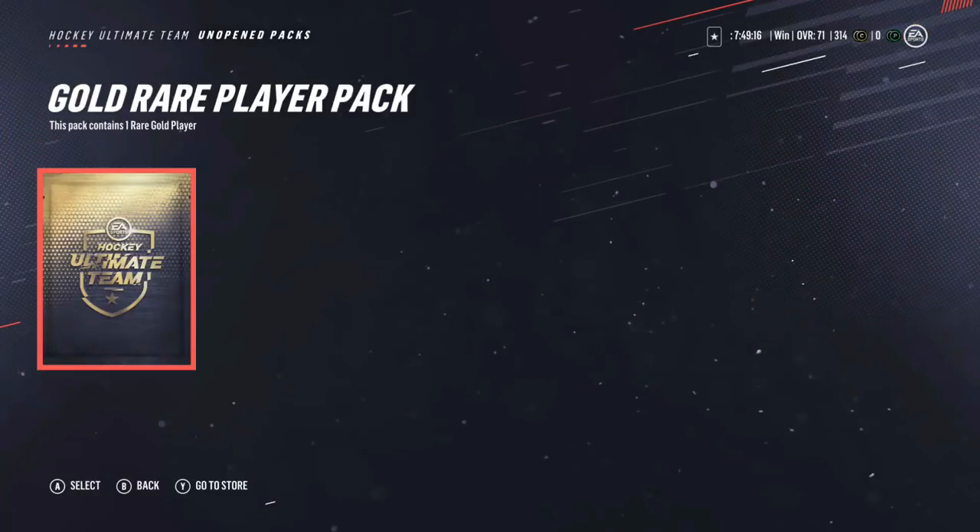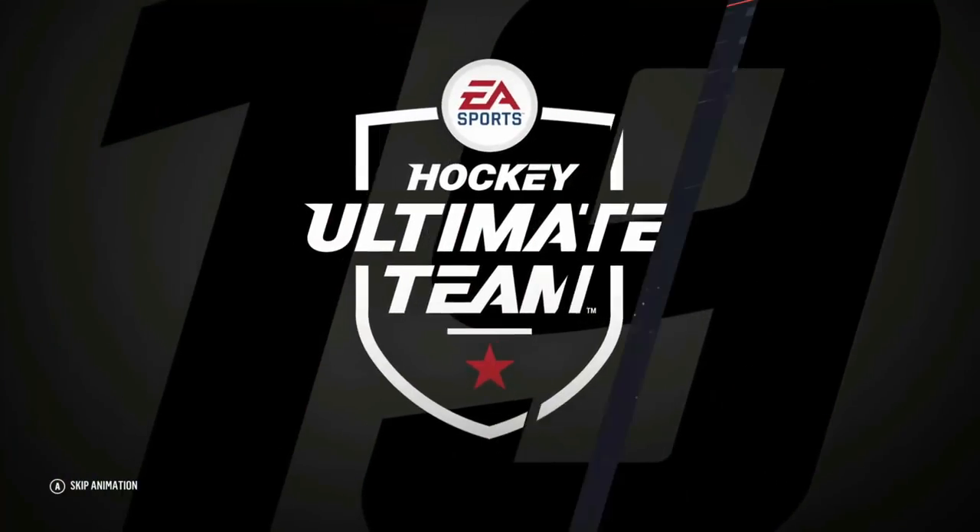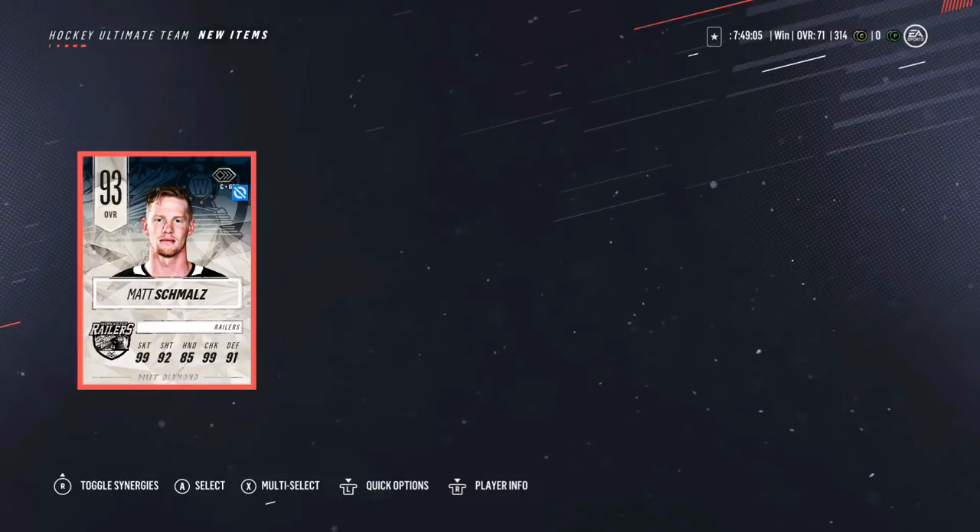Here we go, let's open this up. Hoping for at least a 90 plus like always. If we were to get a draft card that'd be insane. I'm going to look away before it ends. 93 overall diamond — okay. It's always like a 92 or 93 diamond, but I mean it's still a pretty dope pull to get. There's another 90 plus — again it's a diamond, but they seem like the easier ones to get. I can't complain though.